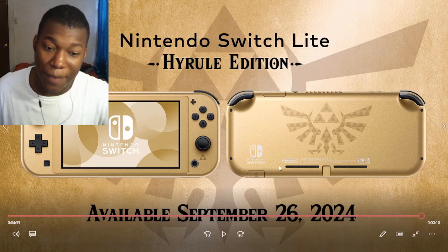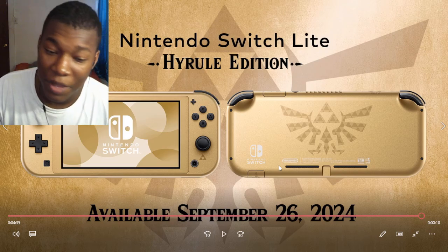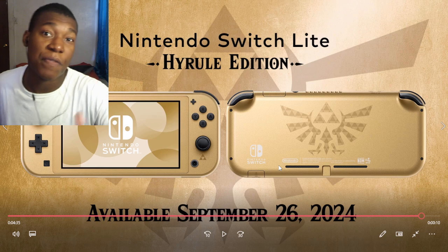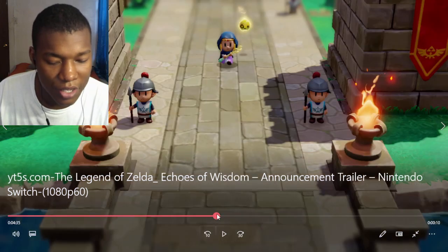Initially I'm like, okay, Zelda's about to go crazy with the sword. She's about to tear everybody up. Turns out, no. She has the wand — she can make other people fight for her and stuff like that. That's great. I like that a lot.